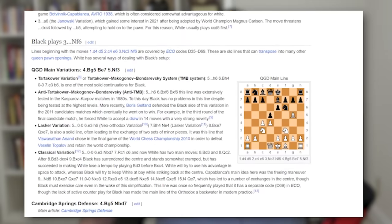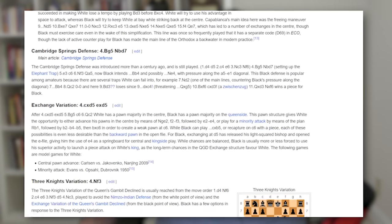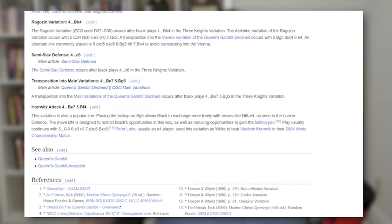They discuss the Tartakower, the Lasker variation, the Classical, the Cambridge Springs, the Exchange variation — all kinds of different variations of the Queen's Gambit. Obviously we can't talk about all of it, but we're going to talk about a lot of it. The difference between the Queen's Gambit Declined and the Queen's Gambit Accepted is we're not taking the pawn on C4 — we're declining.